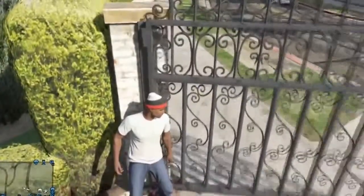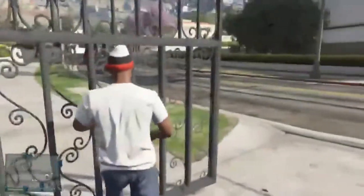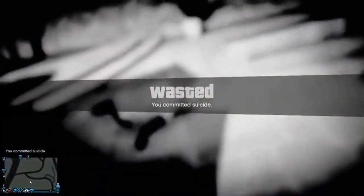This glitch is right next to the 400k apartment. All you have to do is go to this gate, open it, and then press RB so you lean against the wall, then lean around the corner and it should fling you. But this time it kills us — I want to show you more where it actually flings me up in the sky.